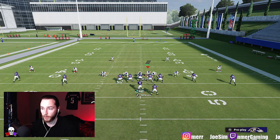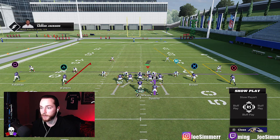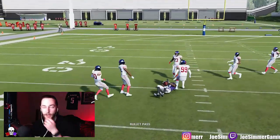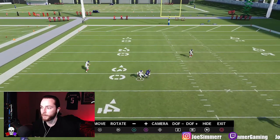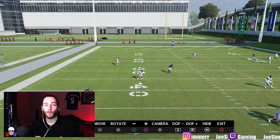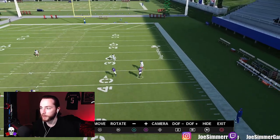A nice way to beat Cover 3 is a dig route — also called a stop route. You can mix it up: smoke screen, dig route, seam route, out route — not a bad combo at all. Call hike, dig route is open, hit triangle in the slot. One thing to be aware of on All-Madden is that defenders match differently. Be patient — the corner has to play two responsibilities, so he chills in the middle, and you can just hit this guy easily.